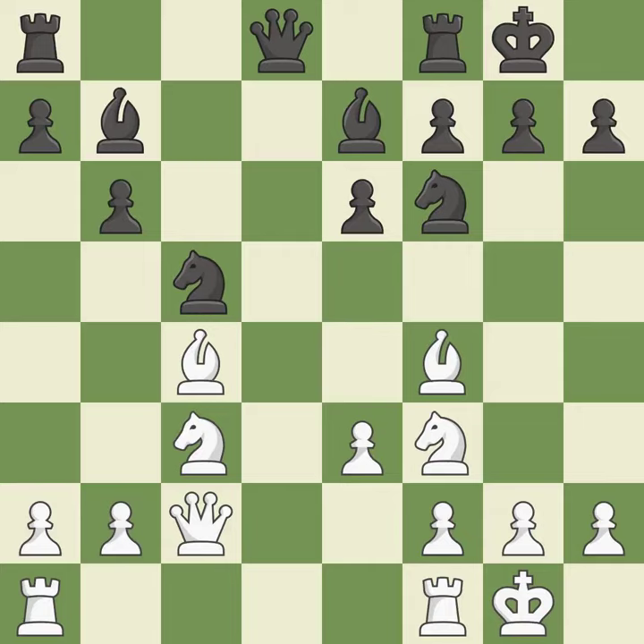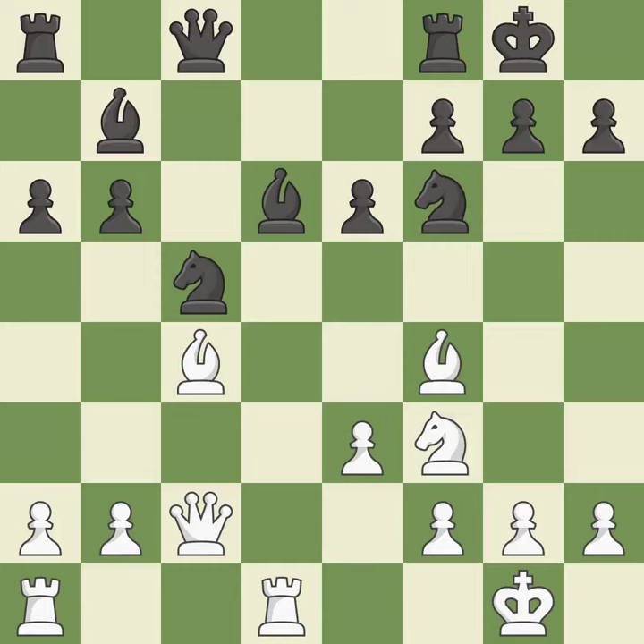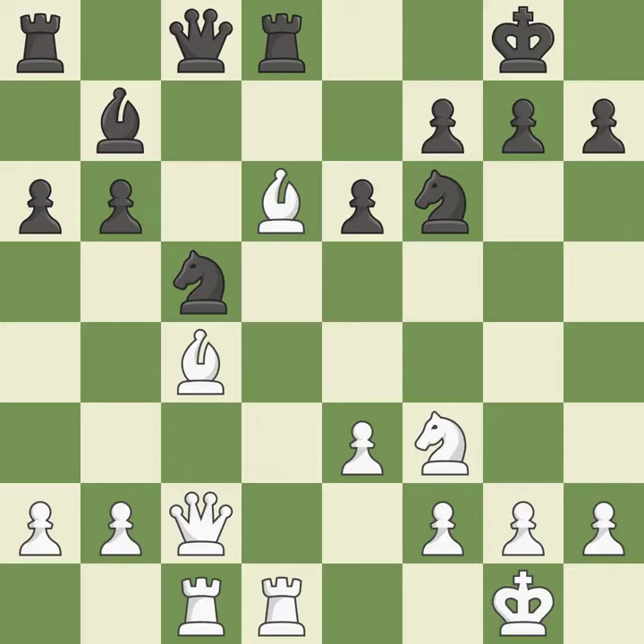When the queen retreats, this attack wins a tempo. By bringing a queen from its beginning square, this activates the queen. A pawn kicks the opposing knight, forcing it to move or risk being captured. The knight becomes more active as a result, gaining control over more of the board. It is a fair deal after all captures. The rook is now in a safe position. A rook enters the action after developing outside of its starting square.